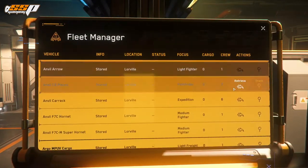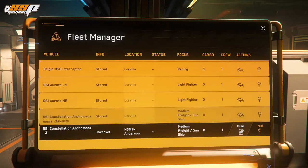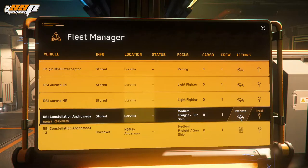On the right-hand side, don't pay any mind to the track button as it doesn't do anything at the moment. You're mainly going to see the retrieve button, which allows you to retrieve the ship from storage. For example, we have our Andromeda here — which was actually a rental — stored at Lorville, and we can go ahead and retrieve it to bring it to one of the pads here on Everest Harbor. As I mentioned in a previous video, major landing areas share an inventory with their respective orbital stations.